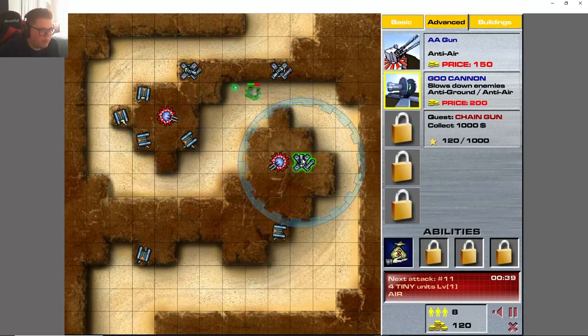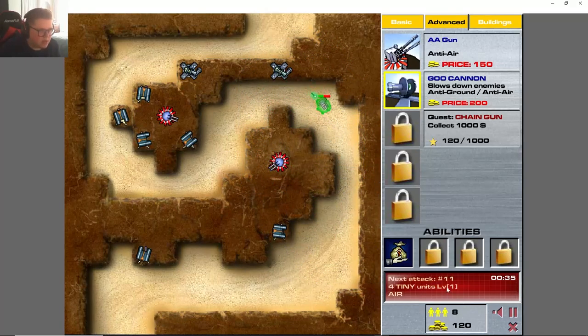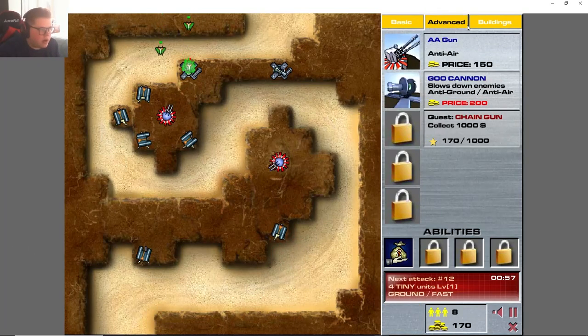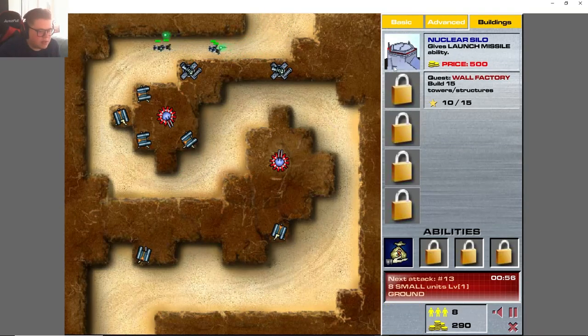Let's go ahead and goo them up. The goo here doesn't really matter in this spot since there's nothing to attack, but in this area I'm waiting to maybe get a stronger tower to put there. Another air defense — and I got goo cannons on both. Let's get the nuclear silo; I don't want to buy anything until we get that.